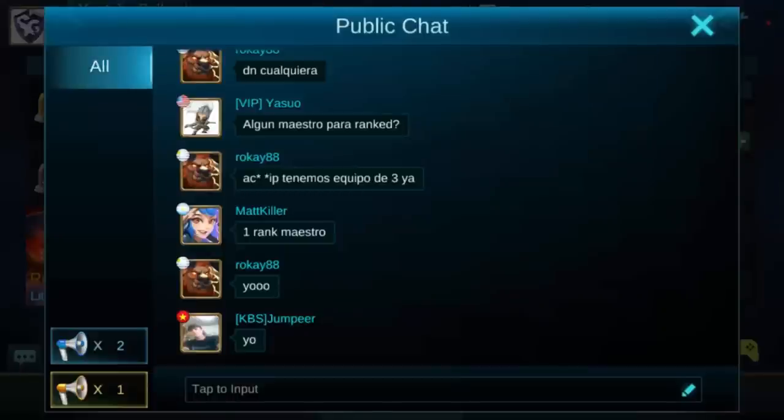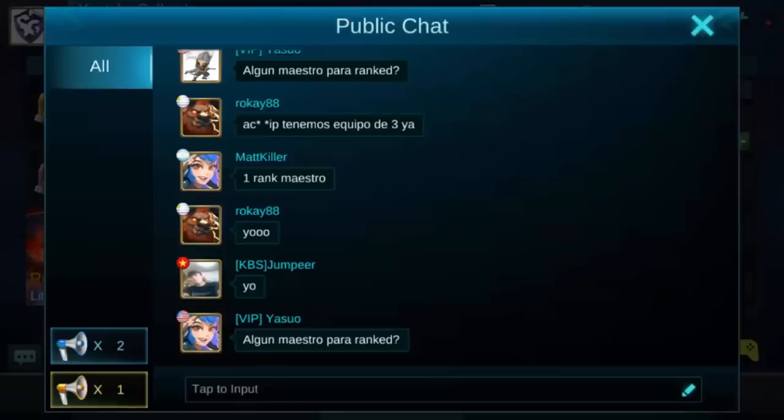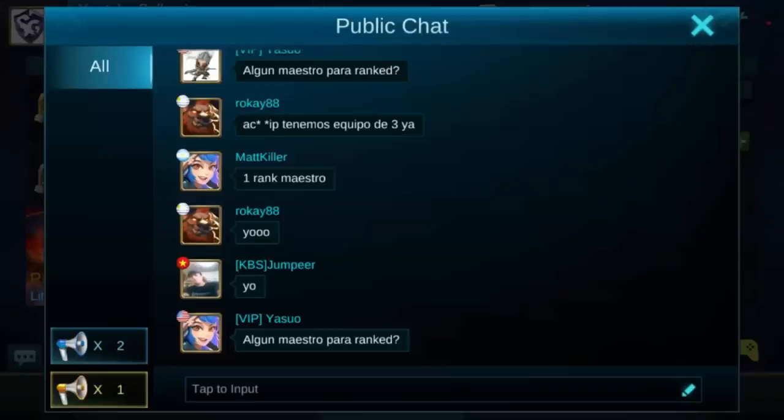Right below that you're going to find the world chat. This is where you can come and talk with anybody in public chat. You can also use a small horn to put something out in a blue highlight, or you can use a large horn and it will display it over everything.